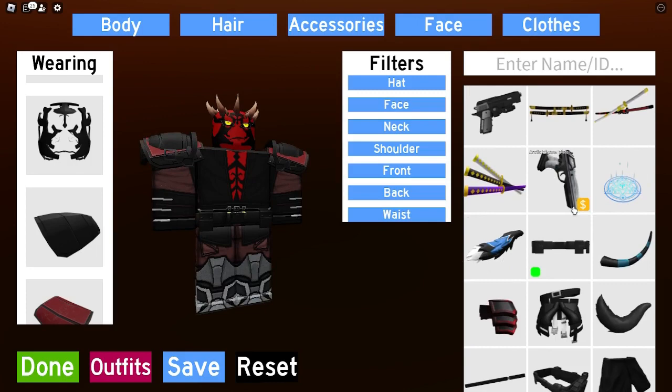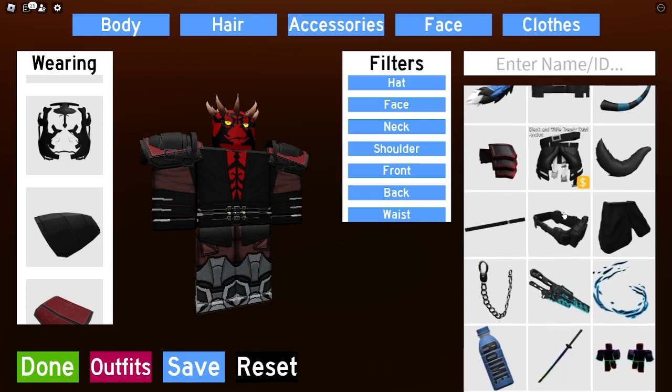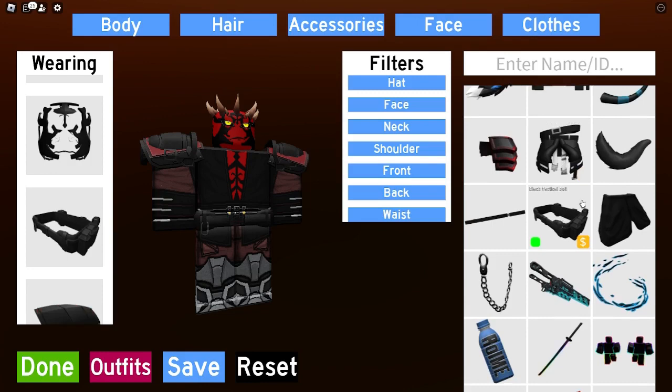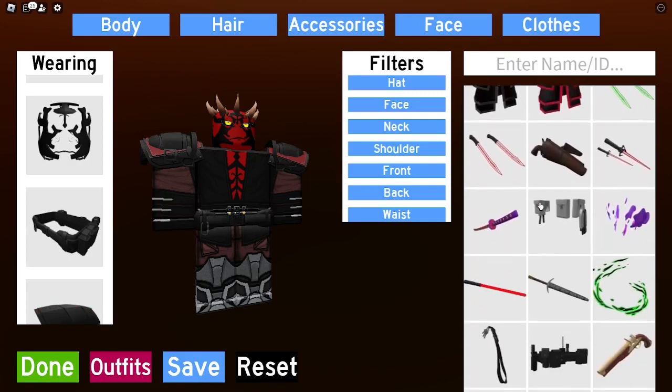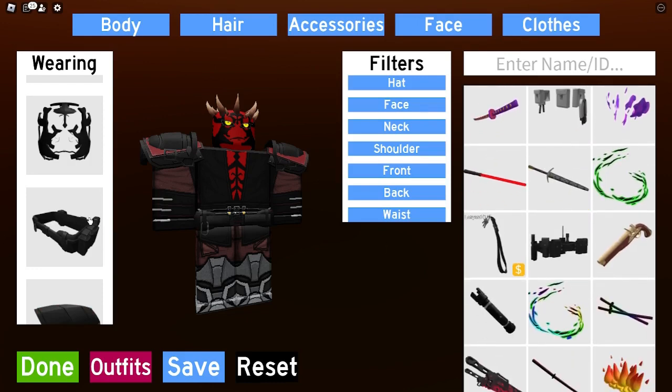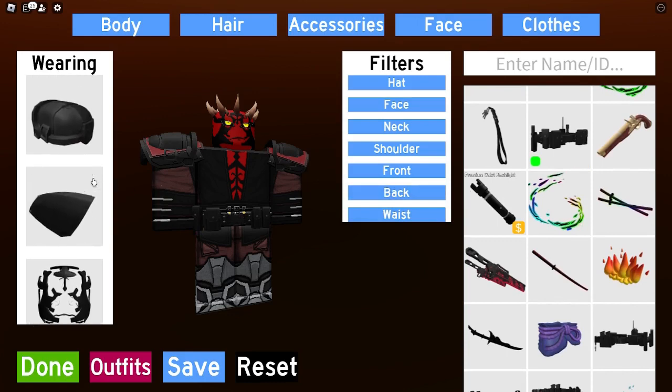We could just have like a waist belt — there we go. I want a lightsaber in there as well. Let's get rid of that waist belt and put in this waist belt — there we go. I want a lightsaber in there.